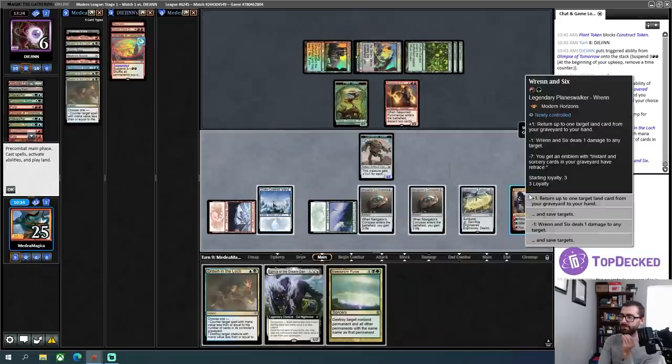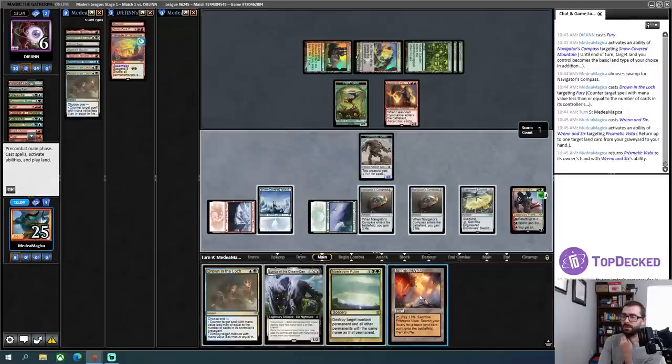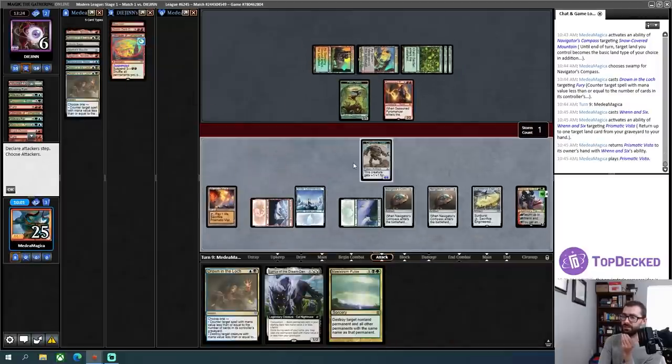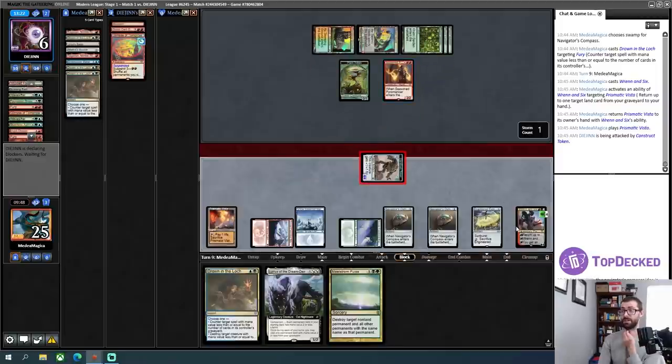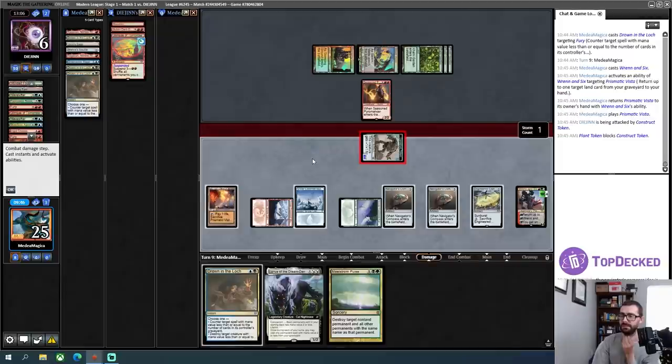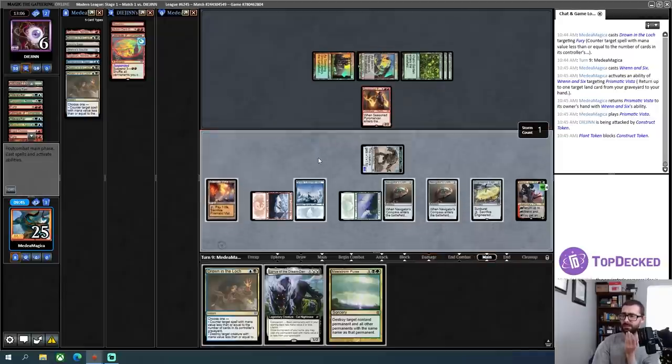There's the Ren and Six — I'll grab the Prismatic Vista. Good with attacks. Can we trade Plant Token for two loyalty on Ren and Six? That's fine, because then if my opponent attacks with this, I get to crack back for four or potentially more if I Lurrus and then Bobble. This is a bit of a strange game — quite fun.